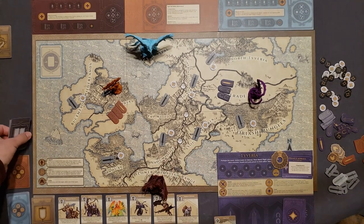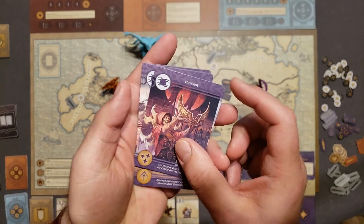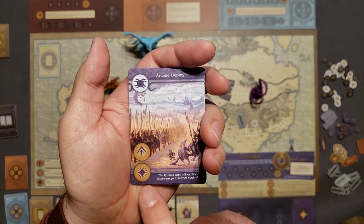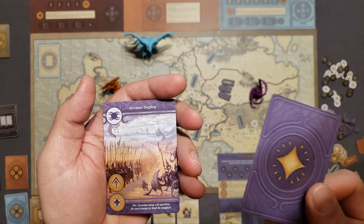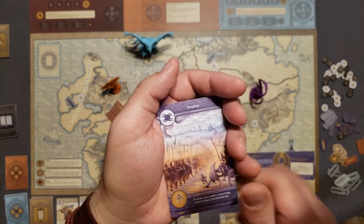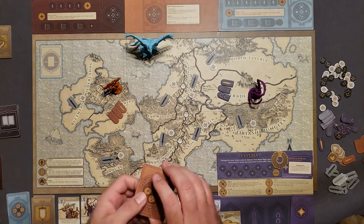The game uses an event deck along with action cards for your character and the Faceless characters to build an action queue. I have my action cards like Harvest, which triggers the Harvest Glyph, or Arcane Deploy which allows me to deploy and do a Valla action. A Valla action for me means I can either gain one of my magic cards or spend one by paying the power cost. There's also Arcane Assault, just Assault, or just Deploy. Every time I place a card into the action deck, each of the Faceless characters will place one in there as well, and those are randomized.